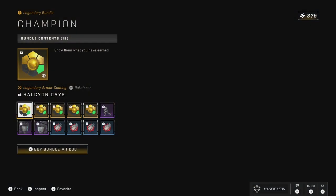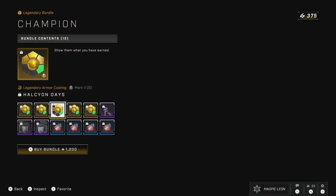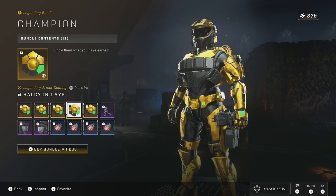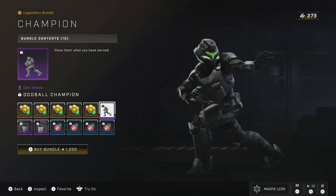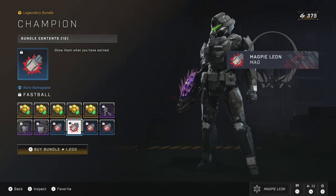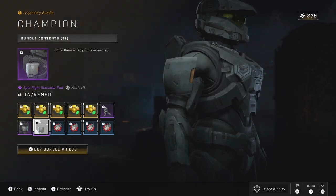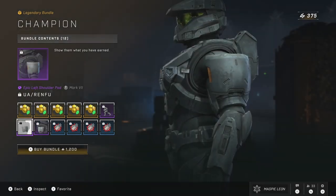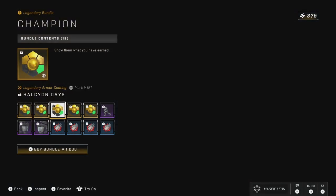The Champion Bundle is also on the store for 1200 credits, although I'm pretty sure this is available permanently now, so I don't really see any point of it being here. The bundle gives you the Halcyon Days coating for Rikshasa, Yoroi, Mark 5b, Mark 7 and Eagle Strike. Alongside this you get the Oddball Champion Stance, the Fastball Emblem as a weapon emblem, vehicle emblem, nameplate and armour emblem, and also the Renfu shoulder pads, which I'm actually quite a big fan of — I just wish I could buy these on their own.